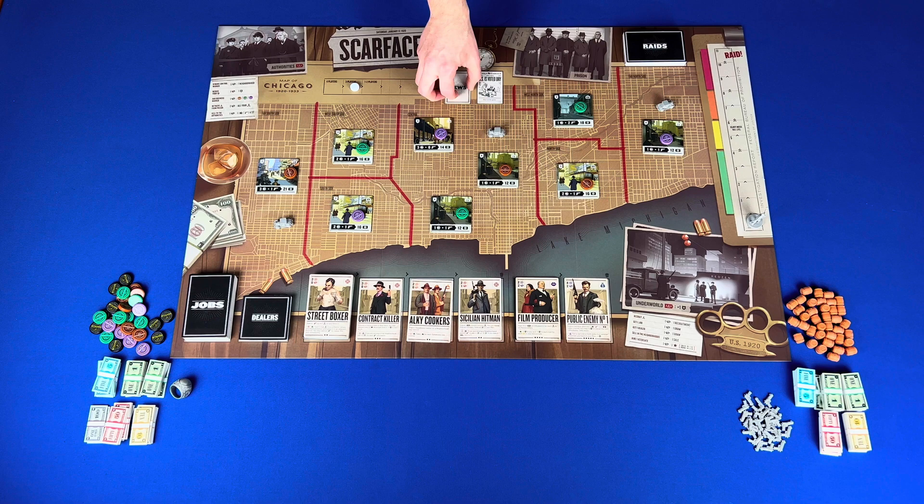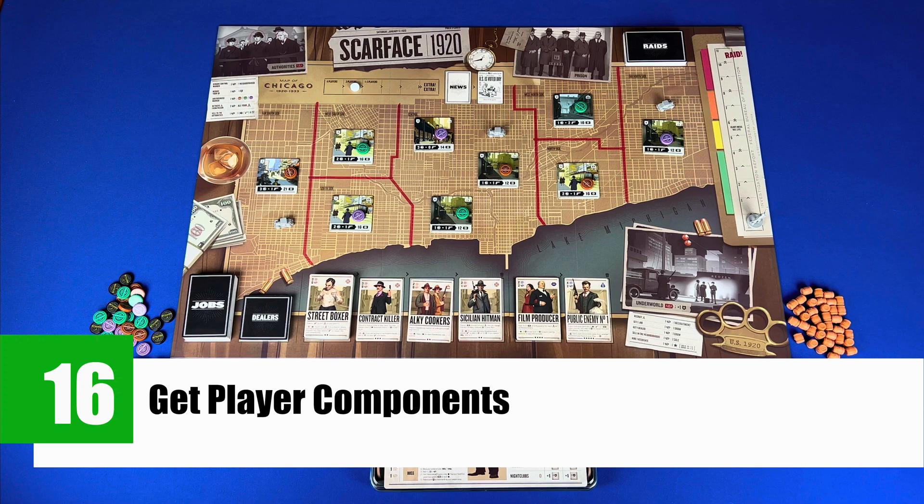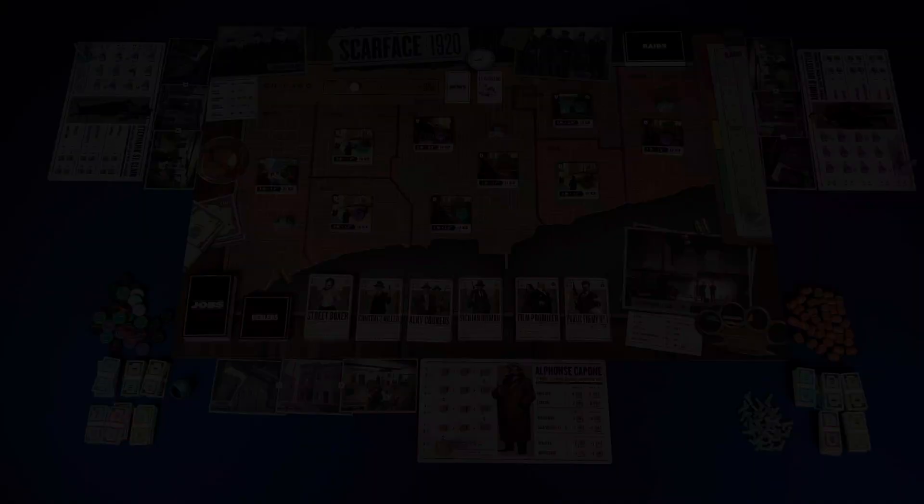Step 16, choose a color and get player components: a boss figure, gang board, gang member cards, thug board, thug figures, car figures, truck figures, gang upgrade cubes, control marker, crime rate marker, and a gang screen. Step 17, place your gang board in the center of your player area with the upgrade cubes and boss figure on your boss track.